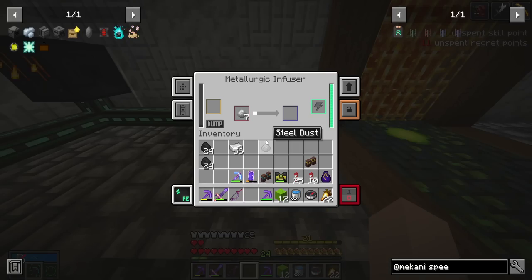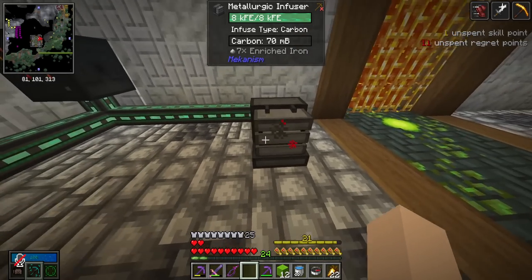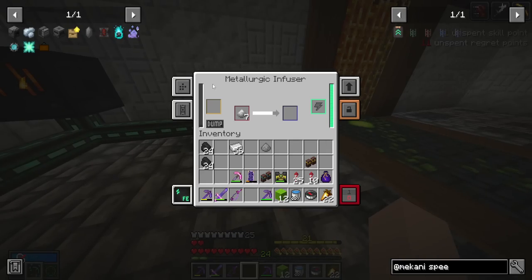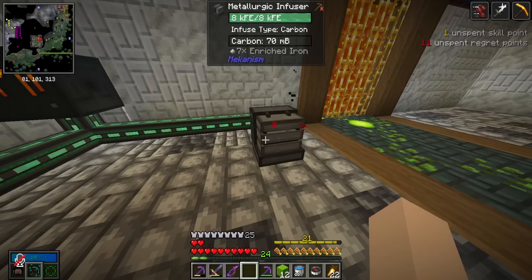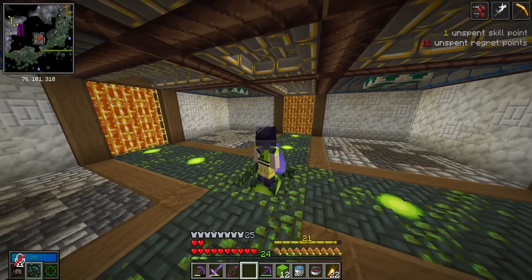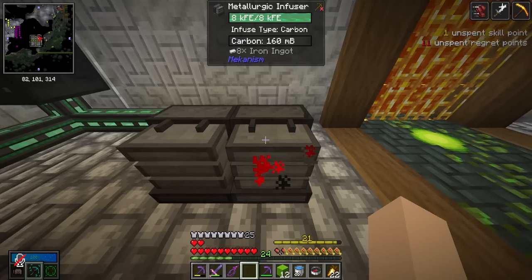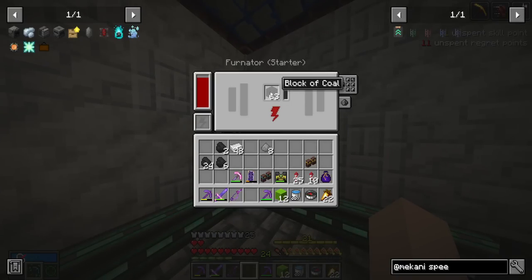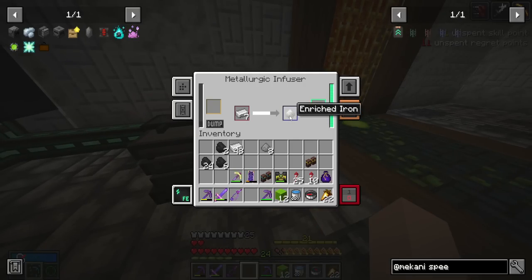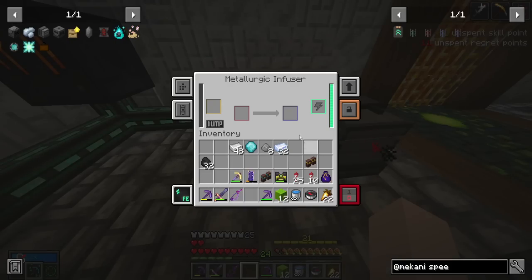I'm going to keep crafting steel and probably make another Metallurgic Infuser for the larimar dust, so I have one infuser per material type and don't mix up the catalysts. There's something ironic about using coal to make steel, and then using coal to power the machine that turns coal into steel — coal steel-ception. I went ahead and made another Metallurgic Infuser to start making the alloys we need for upgrades.